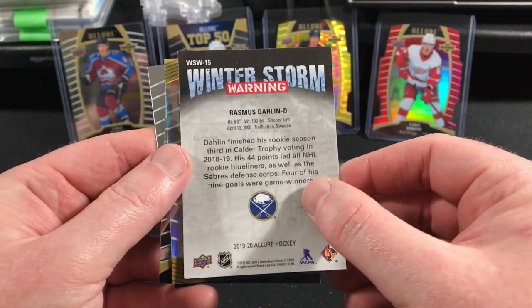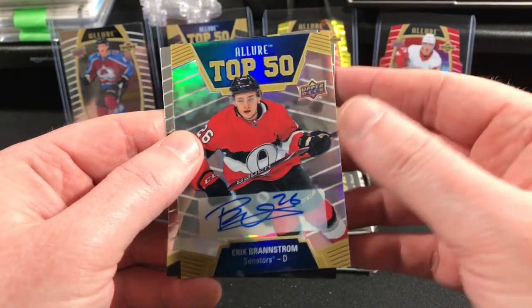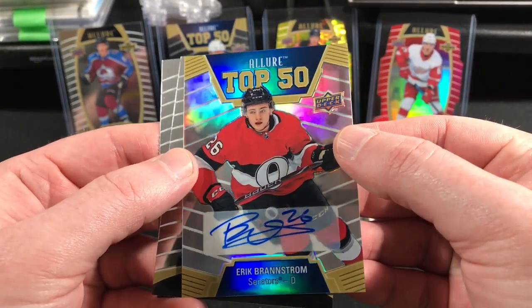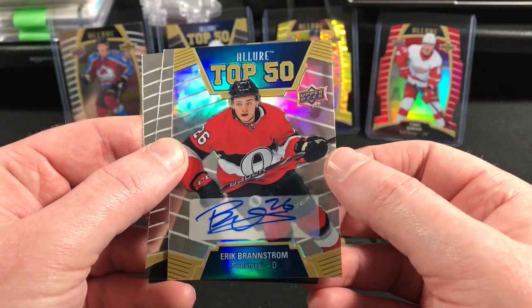Oh, we got our autograph! Eric Branstrom — on his top 50, rainbow foiled. Nice pull!